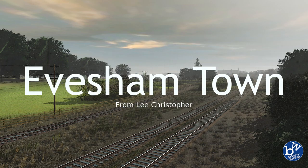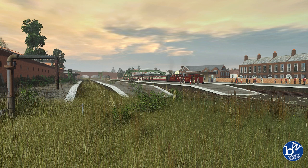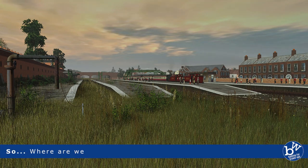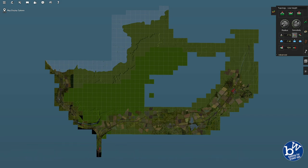The town has been named Evesham — thank you to Lee Christopher and everyone who suggested names. I'll keep your names in mind as I might use them elsewhere on the map. Let's look at the map: our build today is at the very top right. Just below that is Milltown, and right at the bottom is the first city. From Evesham all the way down to the main city takes around 30 minutes.